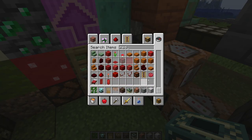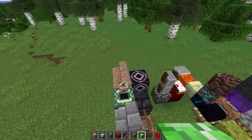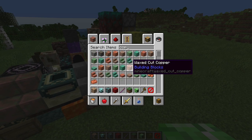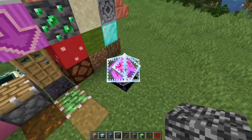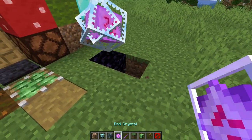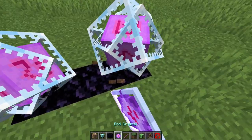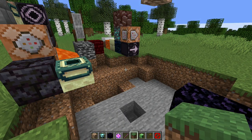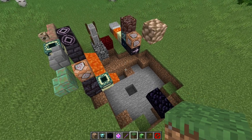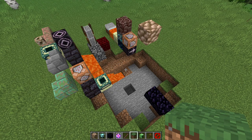Someone just said redstone dust — this could be huge. Waxed cut copper stairs. Another copper stairs. You guys seem to love goddamn copper stairs. And another end crystal — this is gonna be very scary. Can I put an end crystal next to an end crystal? No, I cannot. Oh, that's just gone — gone, gone, gone. Oh my god. I have to go through the footage again.